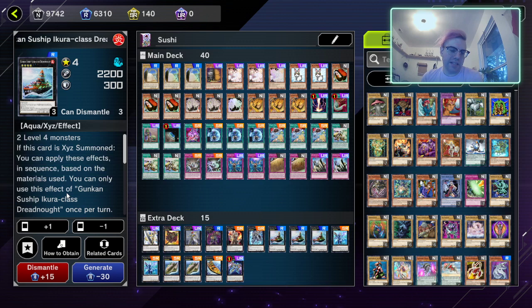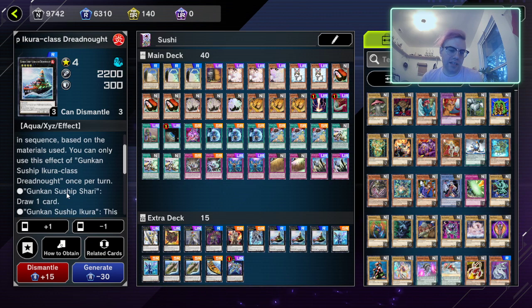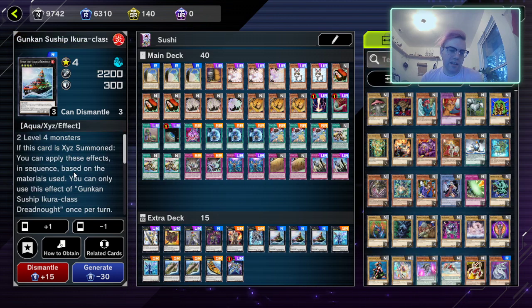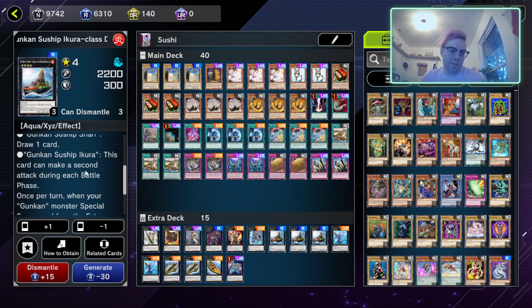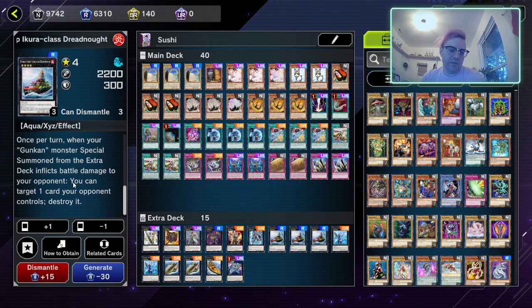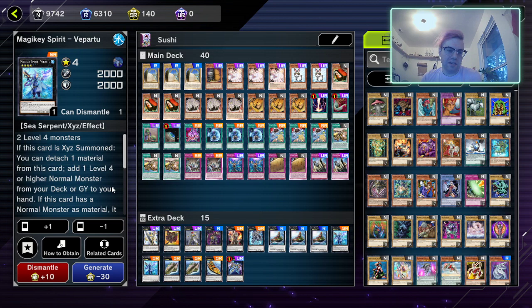Next we have the Gunkan Sunship Eruka-class Dreadnought, and I'm running three of it because I have the space. If this card is XYZ summoned you apply effects in sequence based on the materials used — once per turn. If it has Shari as material you draw a card upon summon, and if it has Ikuros as material it can make a second attack during each battle phase. Once per turn, when a Gunkan monster special summoned from the extra deck inflicts battle damage to your opponent, you can target one card they control and destroy it.